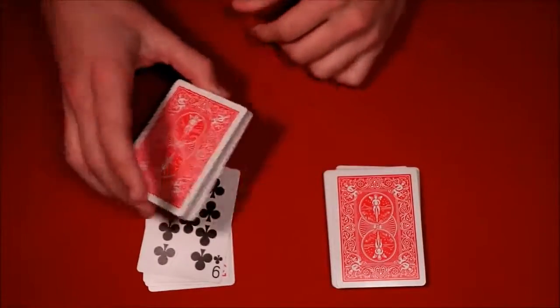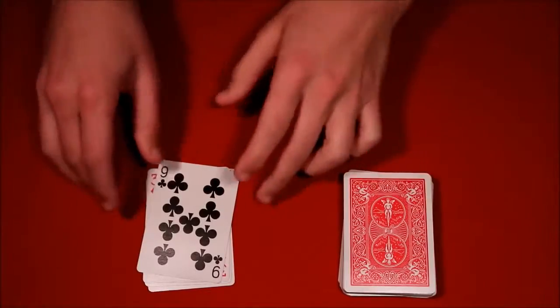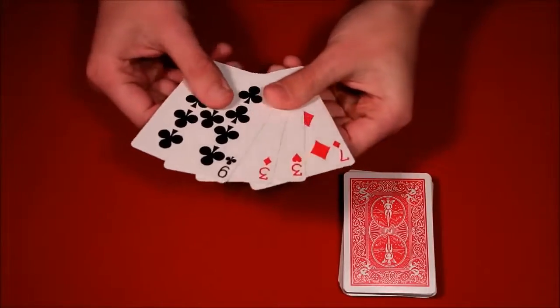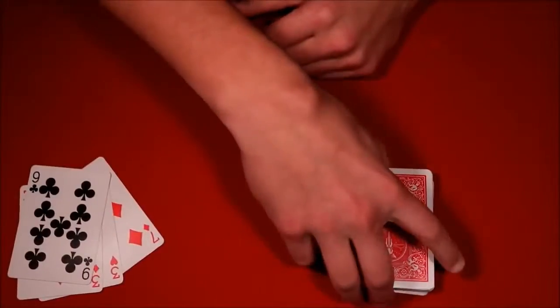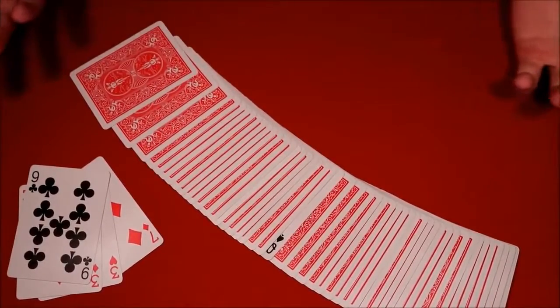Very nonchalantly, put the deck back in their hands — don't even say a word about it or they'll look at it. Say, 'Here's your group of five cards.' Snap your fingers, and their card vanishes from that packet and is now face up in the middle of the other pile. That is the first trick.